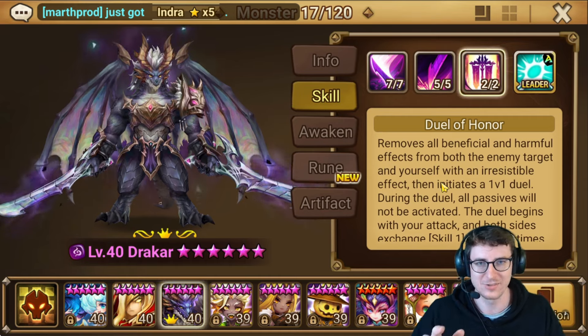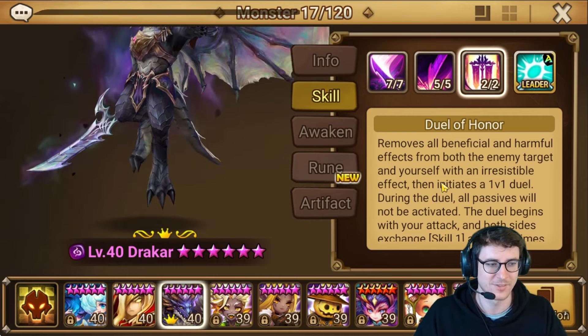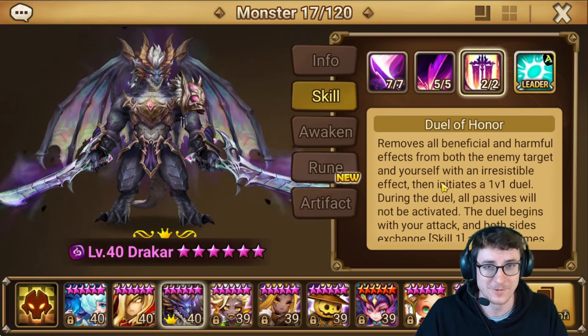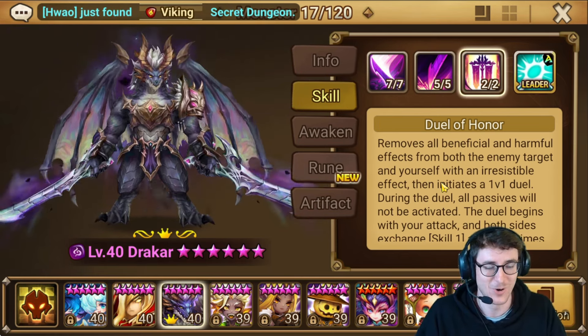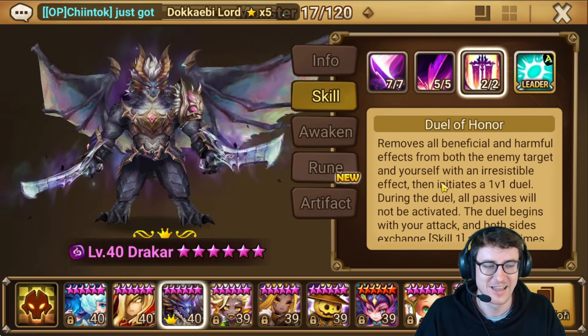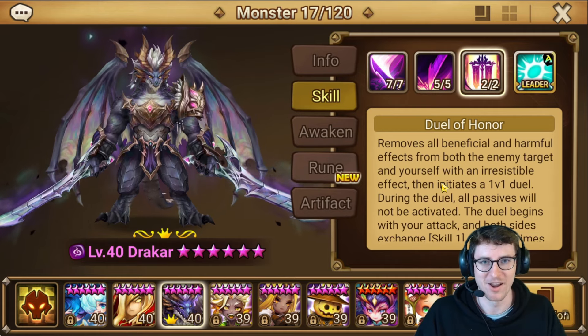And it completely gets rid of passives, it completely gets rid of all of your opponents' other monsters. So let's say the guy has a Vanessa on the field — you're just gonna hit through that. Let's say you're fighting a Julian, there's no more allies alive, so you're just gonna one-shot him. Let's say you're fighting a Burkhill, she's not gonna be obnoxious. There's just so many things he can do that just completely neglect a lot of the things that are good right now.